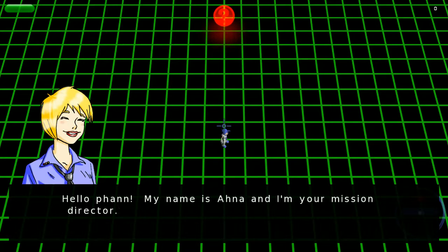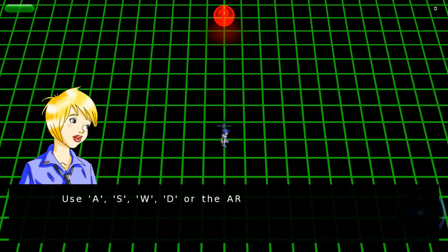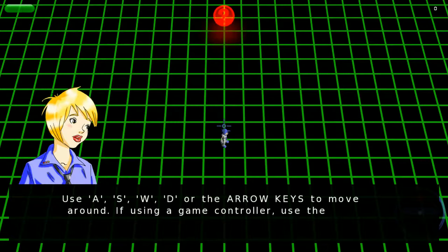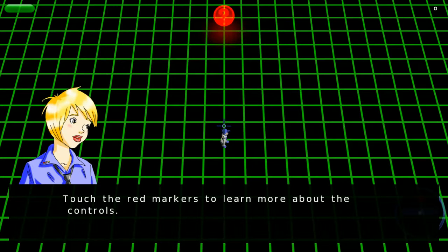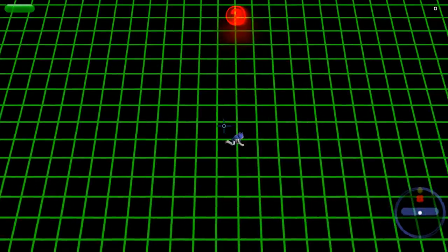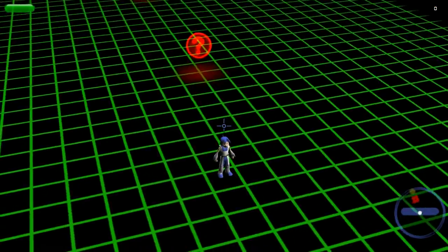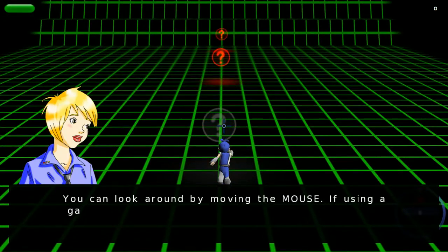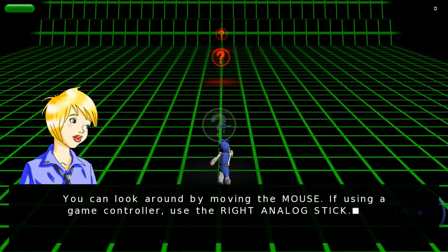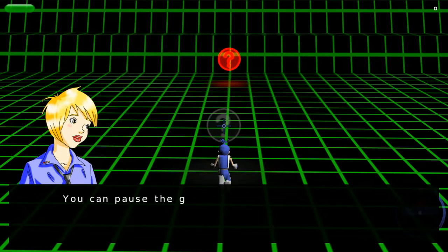Hello Fan, my name is Ahana and I'm your mission director. This first mission is just a routine training exercise. Use WASD or the arrow keys to move around, or if you're using a game controller, the left analog stick. Touch the red markers to learn more about the controls. You can look around by moving the mouse, or if using the game controller, the right analog stick. That's fairly predictable.